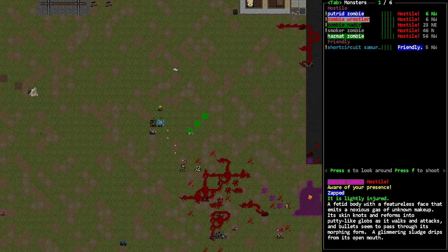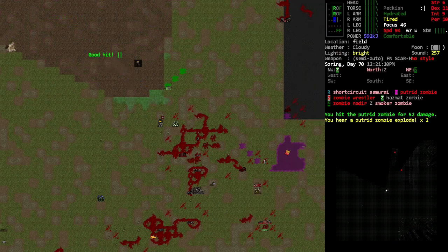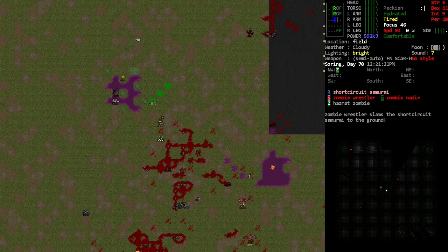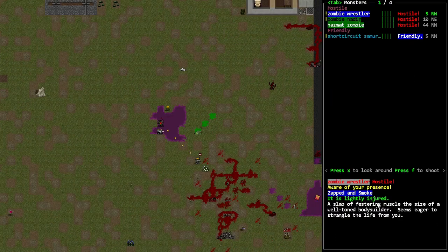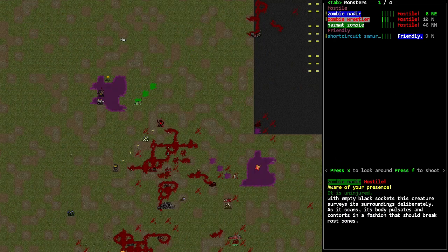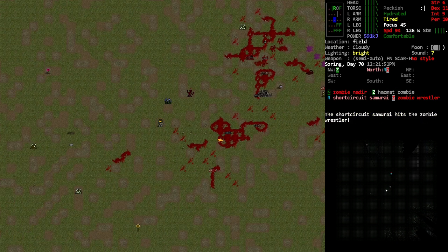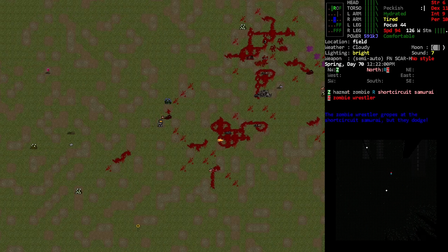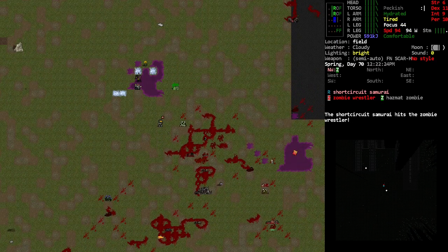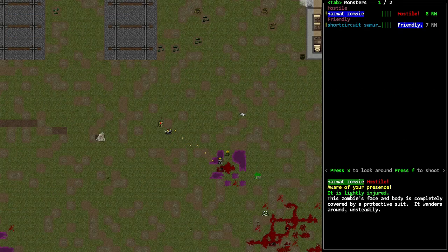I'm not sure how much help it's going to need — it's already kind of banged up. I think it's a lot less helpful than the minotaur we've been walking around with. I can kind of see that. It's holding its own against that wrestler but it's not doing a whole lot of damage. I'm going to back up a bit. It is killing the wrestler though. Okay, good job Short Circuit Samurai — you're not completely useless, though you are kind of hurt.